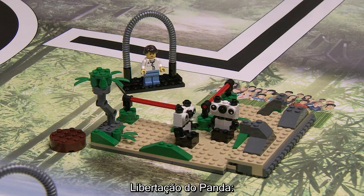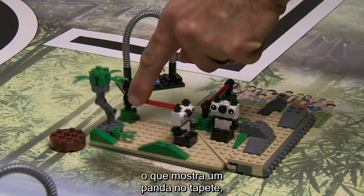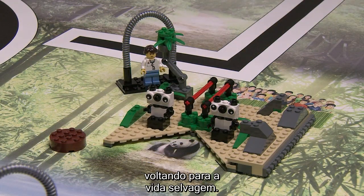Panda Release: The model starts closed, counterclockwise. It's the robot's job to close it clockwise instead, which shows a panda on the mat going back into the wild.